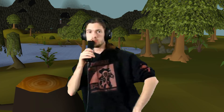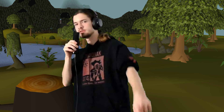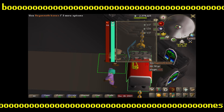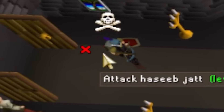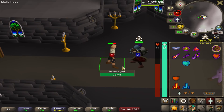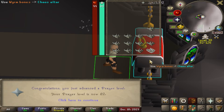With Fletching completed, there were only two more skills remaining to finish off, and those were Prayer and Thieving. So let's get those as well. Time to do some prayer training, starting over at the chaos altar. Pretty good - first inventory down already. First PKer - huge. Level 82 Prayer, 83 Prayer.